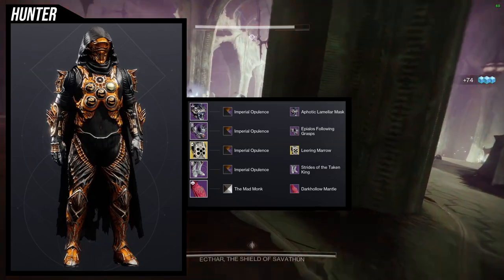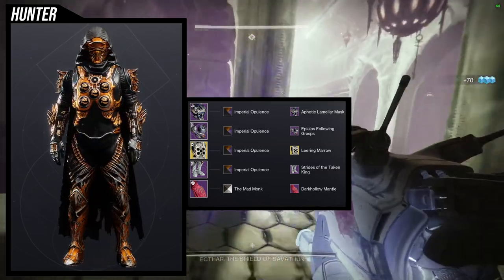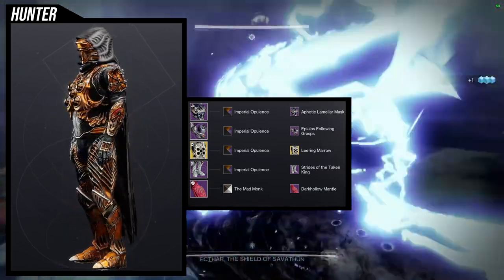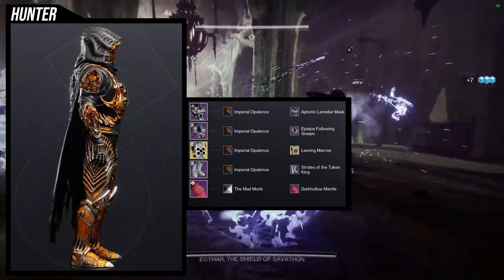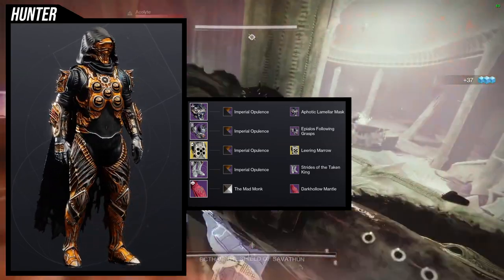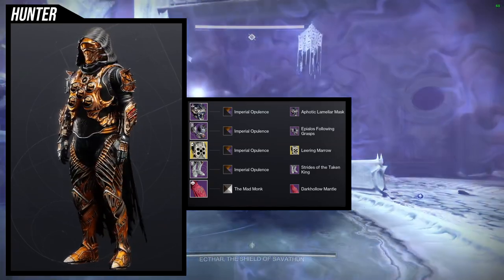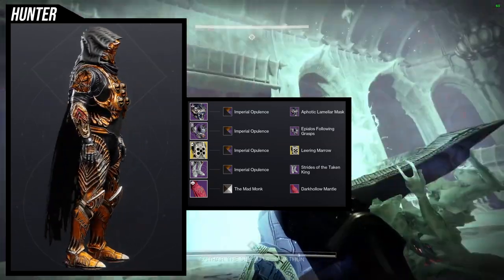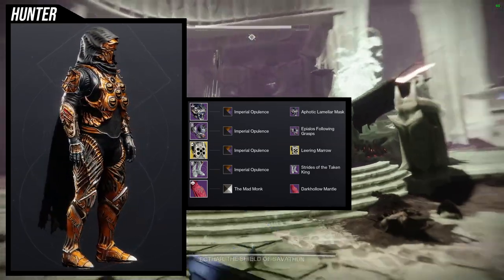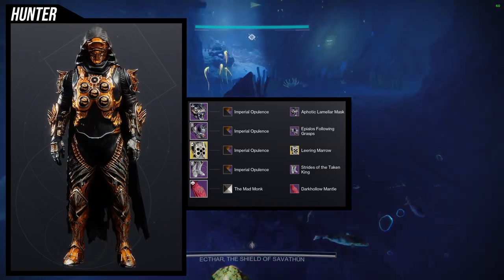For the first set we're starting with the helmet. You could switch the helmet out — I'd probably swap it for the Helmet of the Taken King because that would look super cool, but I do use that helmet in one of the other sets. For the arms, Pylos Falling Grips is what we're using because I want some symmetry. The Strides of the Taken King are symmetrical, and the Leering Marrow ornament is also symmetrical, so that's why we're using all these pieces. Then Dark Hollow Mantle for the cloak.